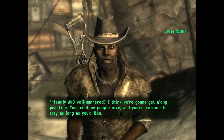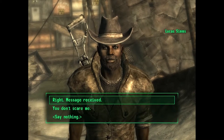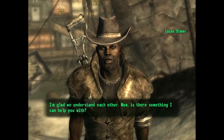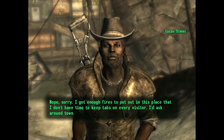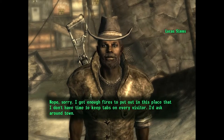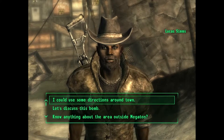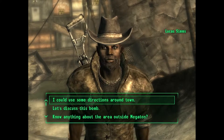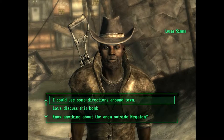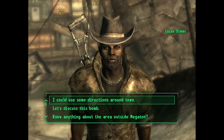'Friendly and well-mannered. I think we're going to get along just fine. You treat my people nice and you're welcome to stay as long as you'd like. Is there something I can help you with?' 'I got enough fires to put out in this place that I don't have time to keep tabs on every visitor. I'd ask around town.' So that's part of what you missed in the opening — your father escaped from the vault. The basic idea of the core mission is to go through the world and find your father to find out why he left, because he didn't tell you anything as you were growing up.